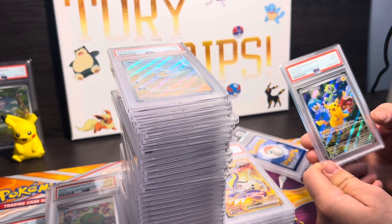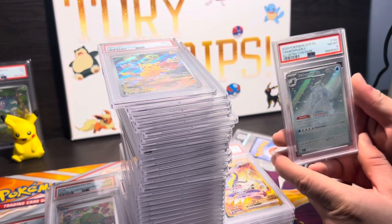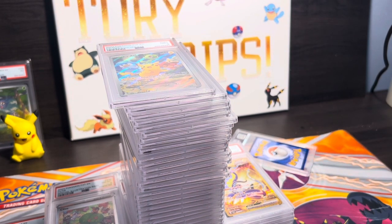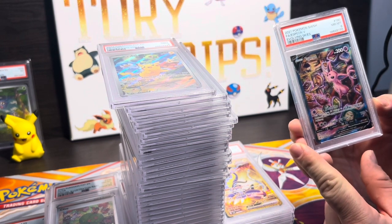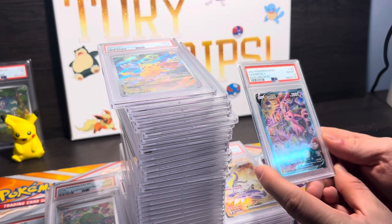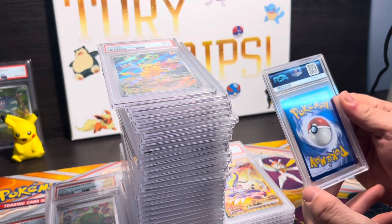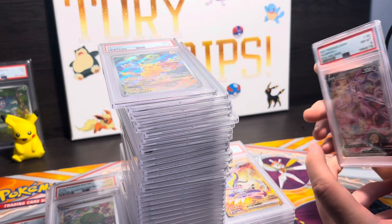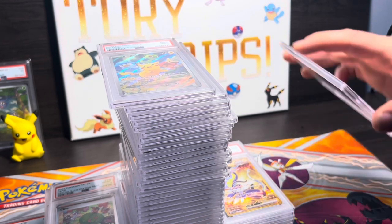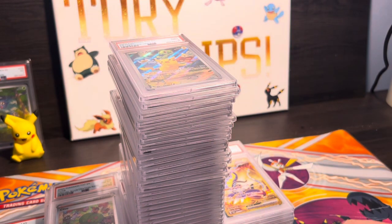Buddy evolve DTB Black Star promo PSA 9 — lovely. About or chroma nominal PSA 8. On our last card here — Espeon V. PSA 8, I wish it was a 9, but it's very off-center. The back is perfect but no dings, scratches, or weight marks. If you guys want to see more, smash that like and share button, subscribe, comment down below what your favorite card was. Until then, peace!